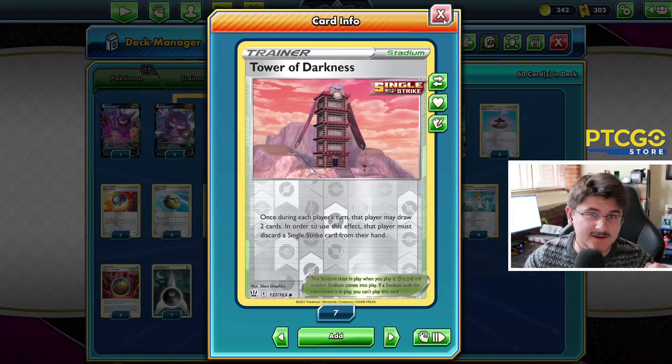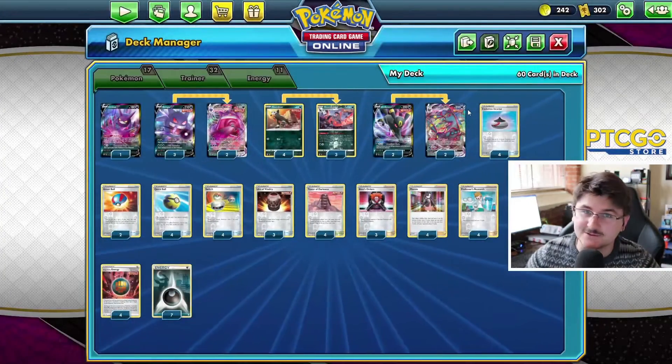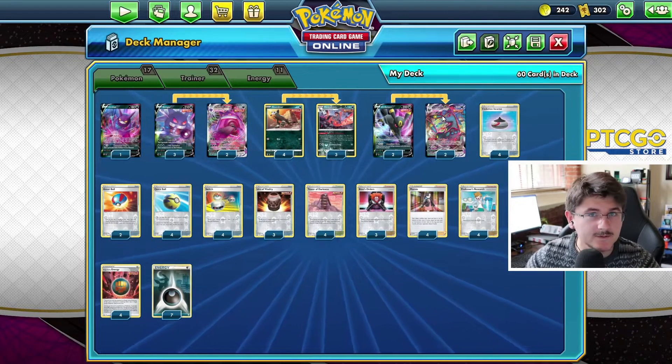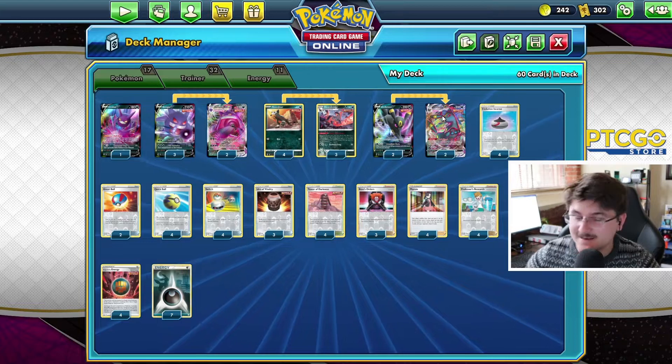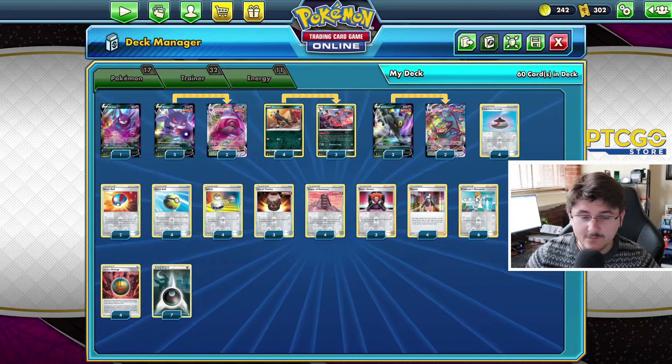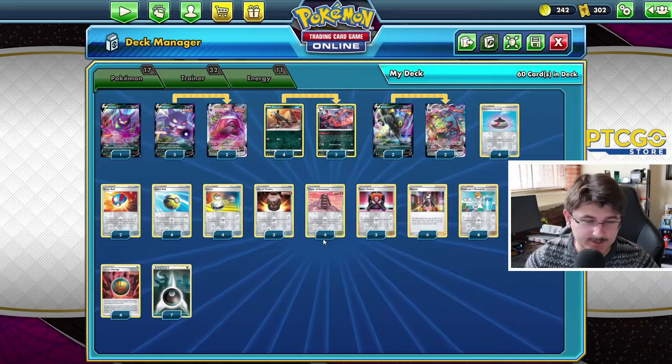When Tower of Darkness is in play, we can discard a Single Strike card from our hand to draw two cards. Very nice. We have tons of Single Strike cards in our deck. Three Boss's Orders on top of the two Umbreon, so gusting is going to be very popular in this deck, something we're going to want to do pretty often. And then we have four Marnie, four Research — consistent draw support.